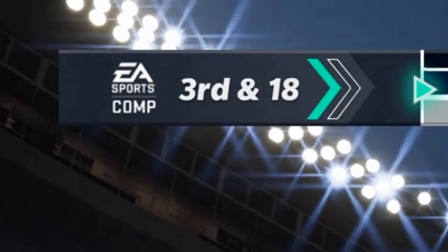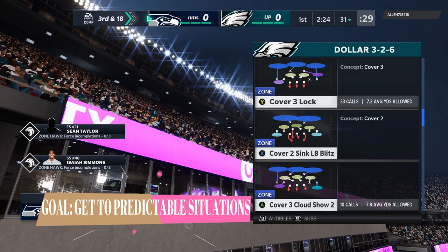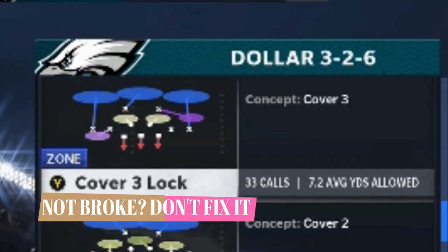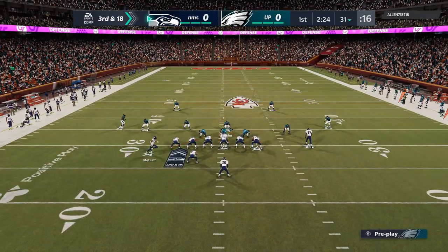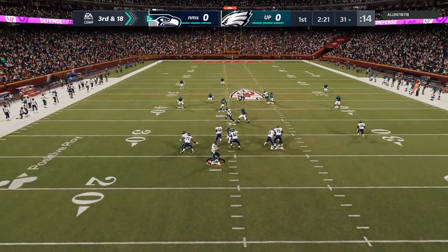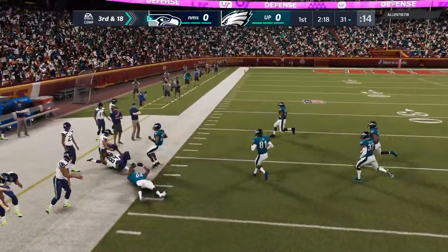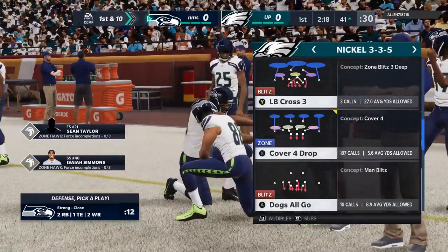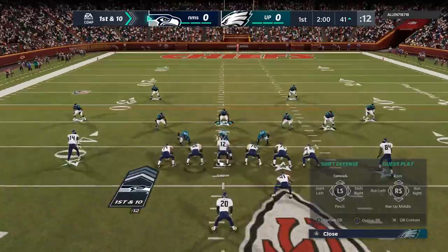On 3rd and 18, the goal is to get into predictable situations — 3rd and 18 is a pretty predictable passing situation. The only issue is I overthink it. If it's not broke, don't fix it. I picked the cover 3 lock, but I really should have stuck with the defense I was using because he was having nothing but problems with it. And on the next play, he runs the exact same play I'd been clamping up, and he gets a very long pass play to convert the first down. If you have something that's working, don't overthink it — keep using it until they force you out of it.